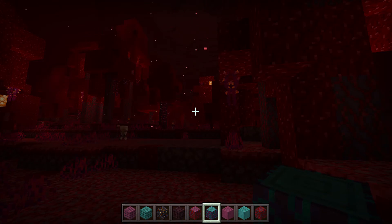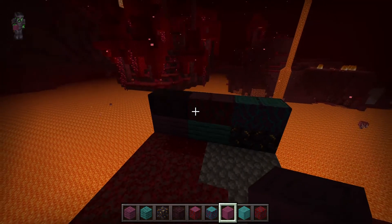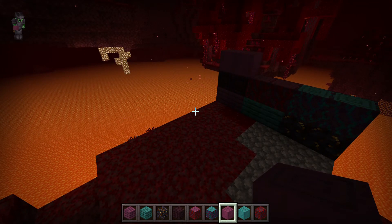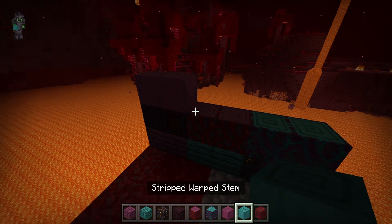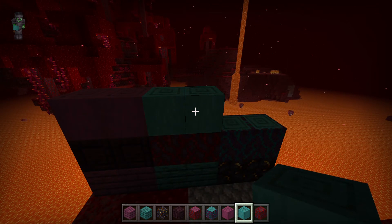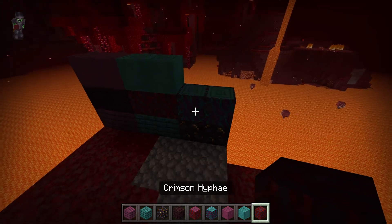I'm back. So yeah, normal wood you get from those biomes. Next one is the Crimson Stripped Stem — you get this by stripping the normal stem, similar to how stripping works with other wood types. Then there's the Warped Stripped Stem — same thing, just the warped version.